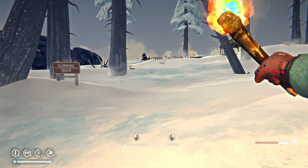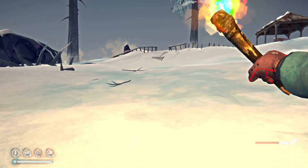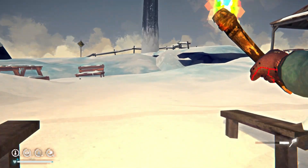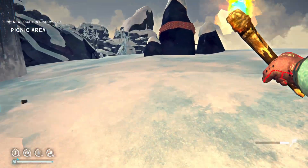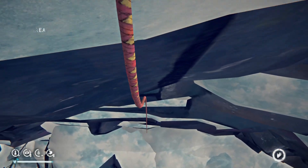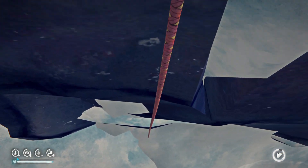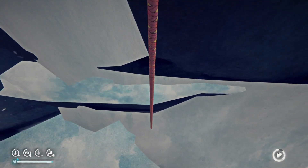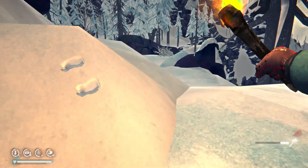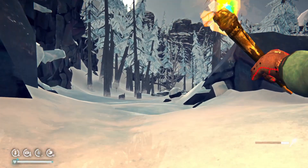We head over now to the climbing area — there's a rope here. We're not currently encumbered so we can go straight down. If we were encumbered we'd need to drop some weight. Other things that impact rope climbs are being tired, which drains your energy quicker and could cause you to fall and die. Crafting improvised crampons at some point can be a big help on rope climbs. We've just navigated the first rope climb and we're heading over towards the second one.